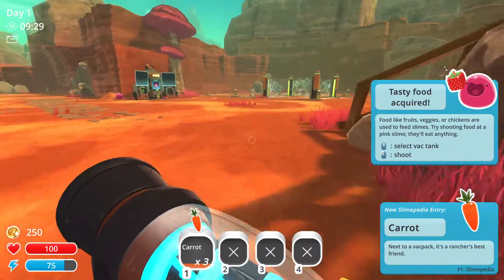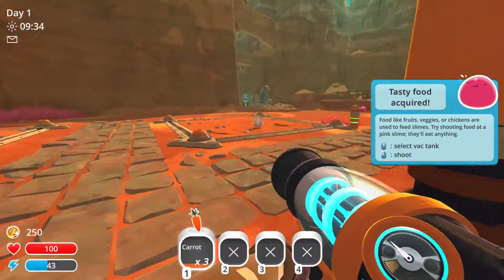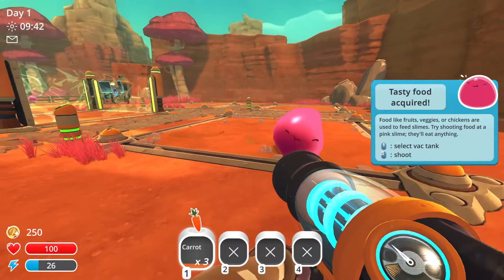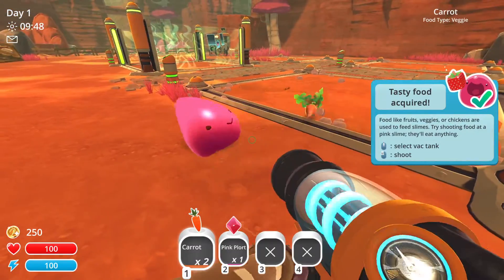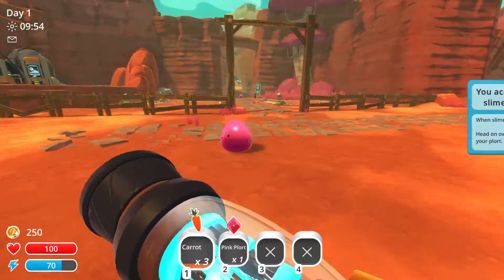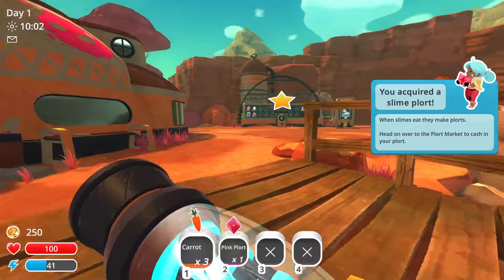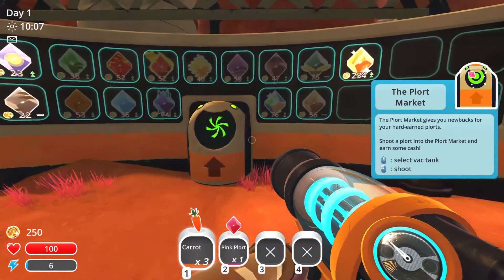Tasty food. I'm gonna find a thing. Is that chicken? There's chickens and sprays. What is that? Some slime. Oh my god, you ate that man. Can I have this? It's a plort. You want carrots? Okay, I think he already ate. Slime plort — eat, they make plorts. Head on over to the plort market to cash in your plort. The plort market gives you new bucks for your hard-earned plort.